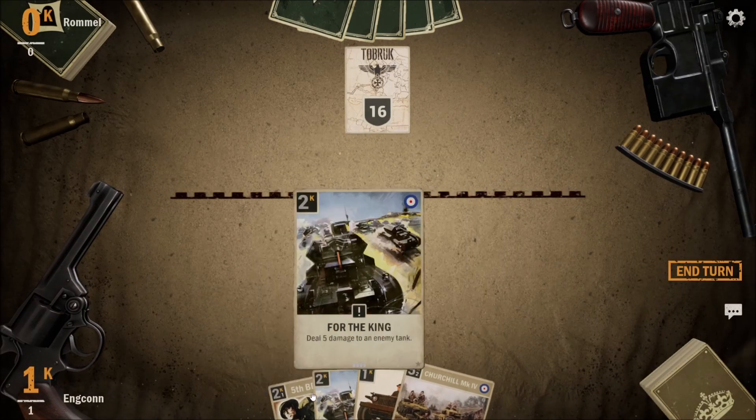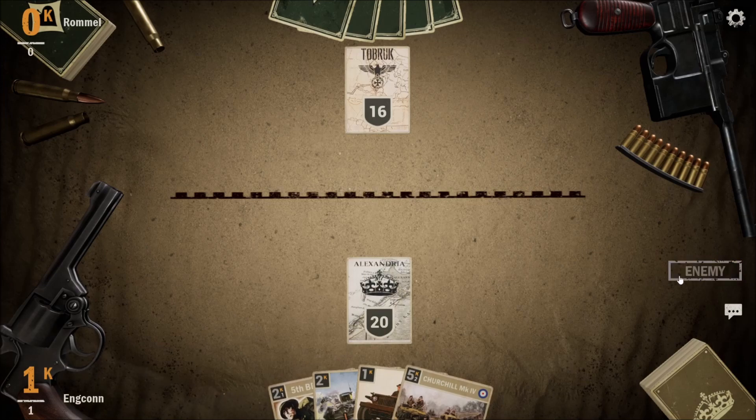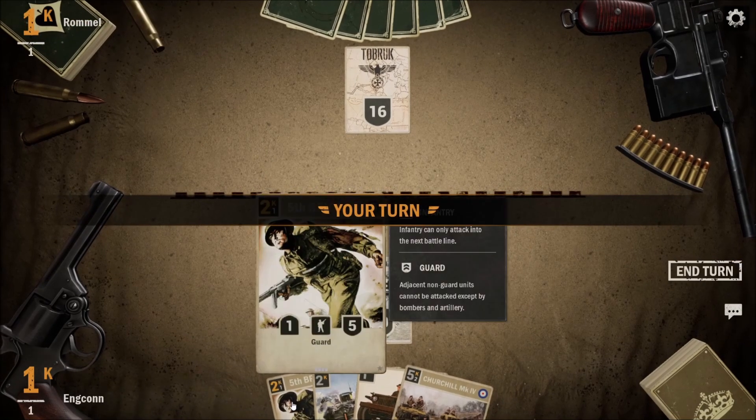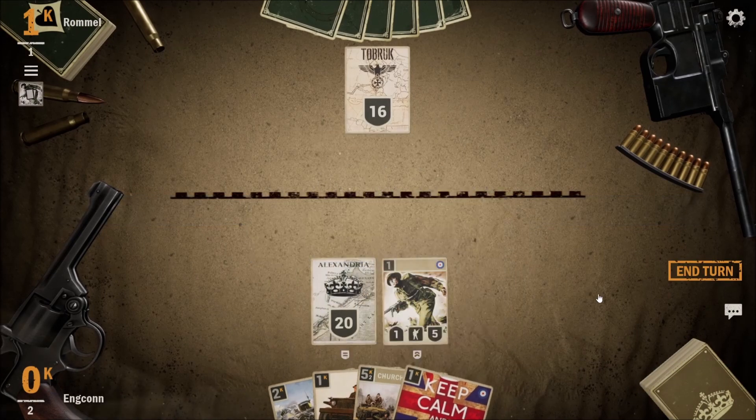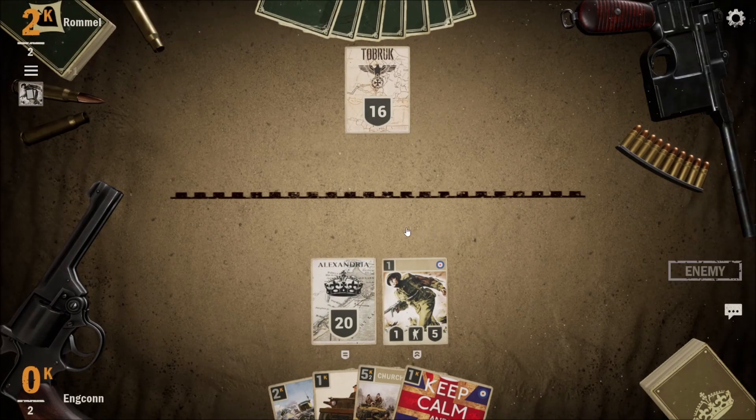We got a pin at least, we got a guard coming up. Let's give it a go — we got the guard, and we still get the cup of tea. Why did I mulligan? We'll turn this one like that. I'm not sure how this sounds, but we'll see what happens.